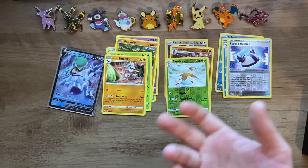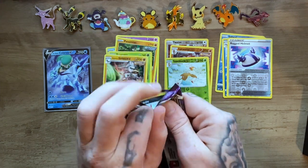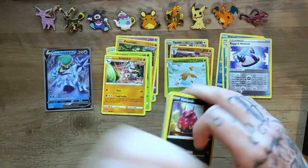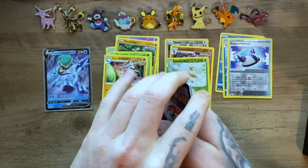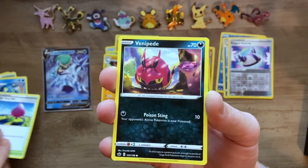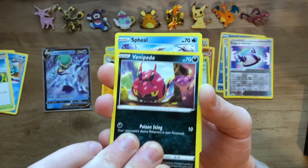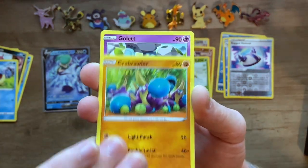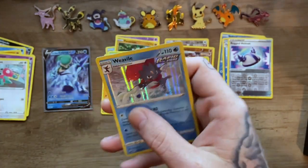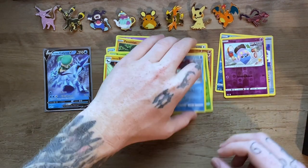We're doing okay on the reverse holo rares. We have a Shadow Rider pack right here — hopefully something good on that one. Code card. Water Energy, Path to the Peak, Drizzile, Dynatree Hill again — that is actually where you originally meet the Galarian birds in the game, which is pretty cool that they made it into a card. Spheal, Crabrawler, Cufant, Porygon, reverse holo Inky — I don't think I have that one — and a holo rare Weavile. We'll go ahead and put that in the holo rare section.